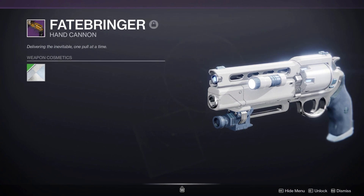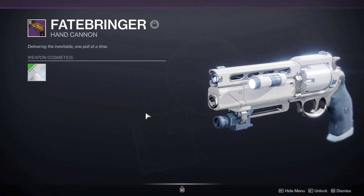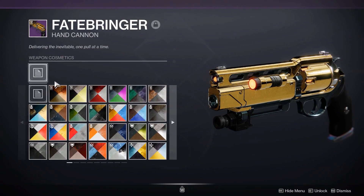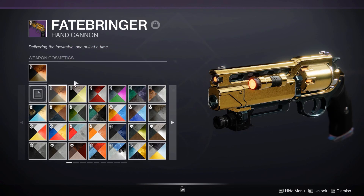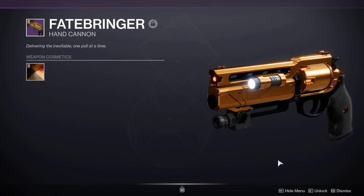Bitter Pearl is a nice reactive shader — you can see it moves pretty fast if you really focus in on it, and it just looks amazing on most weapons. That is all of the shaders I find good for Fatebringer. Personally, I like Omnicronia the best, so I'm going to put this back on because it is reactive and it just makes it look so much nicer.